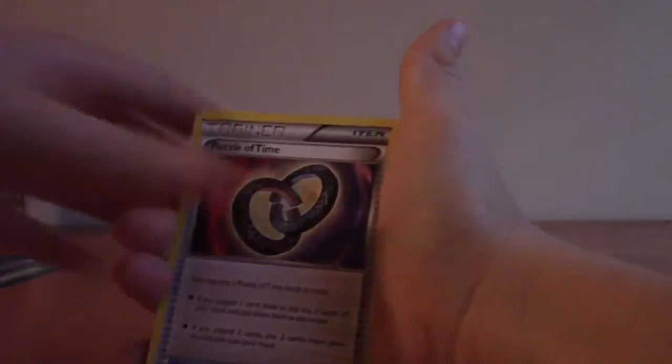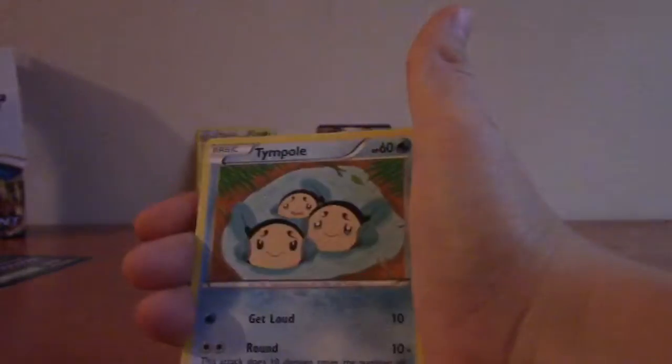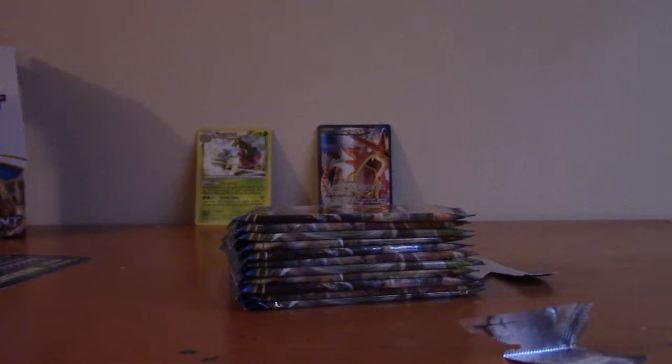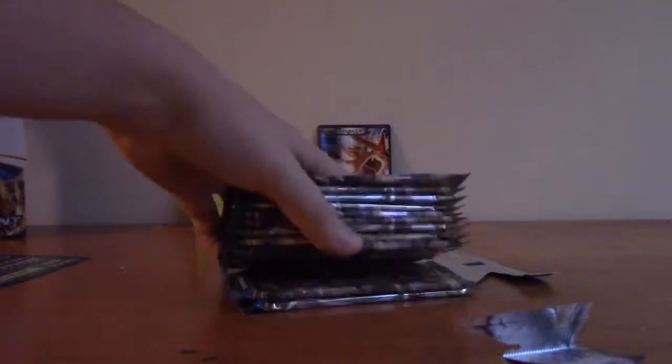I just threw that card. Stantler, Puzzle of Time, Bursting Balloon, Temple of Deceit, Trubbish, Phantom Force Espurr, Ducklett, Ferroseed, and Trevenant regular rare. So we have one EX and one holo so far, and we still have a lot of packs left.